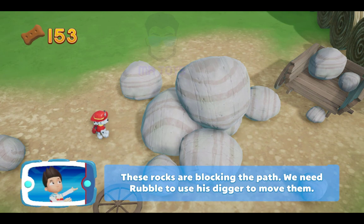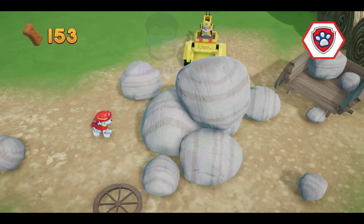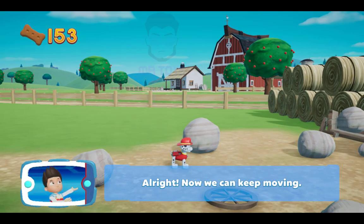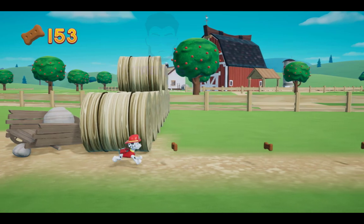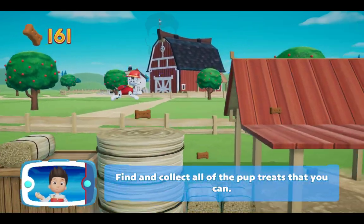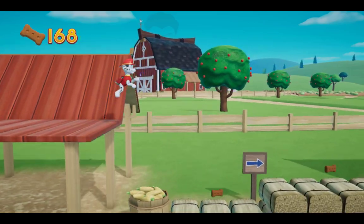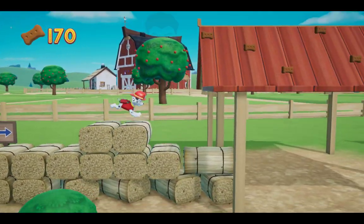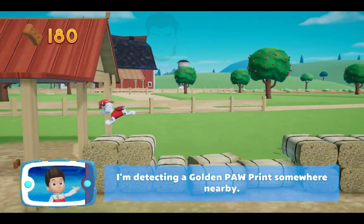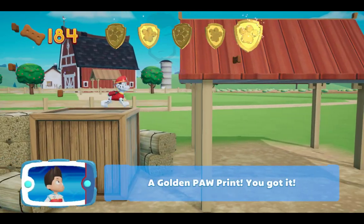These rocks are blocking the path. We need Rubble to use his digger to move them. Choose the pup ability that will help. All right! Now we can keep moving! Collect all the pup treats that you can. I'm detecting a golden paw print somewhere nearby. Keep collecting pup treats whenever you find them. A golden paw print — you've got it!